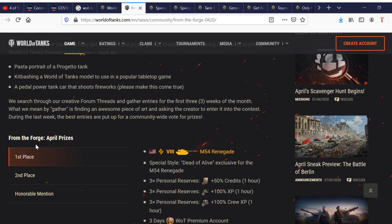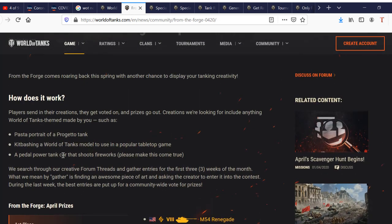We've got the Forge, where you can win free premium tanks. This is a competition where you do an artistic work, such as a pasta portrait of a Progetto tank as an example.